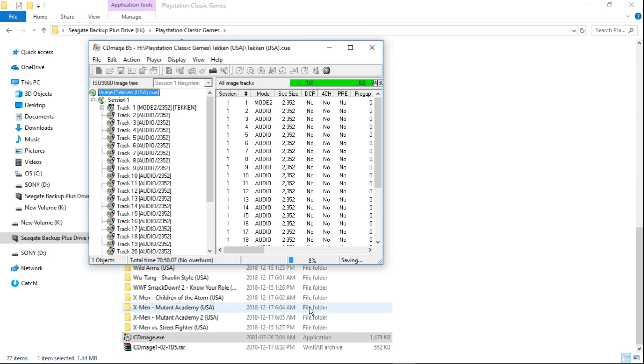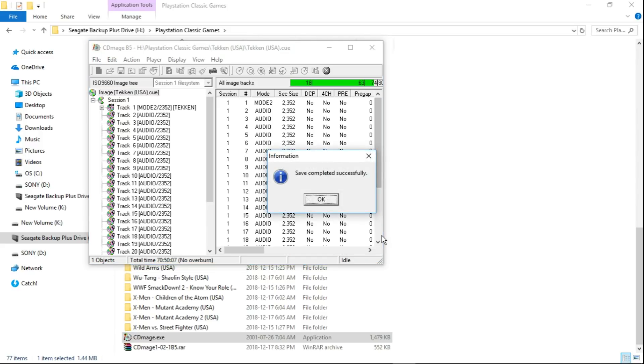You can see the progress bar right down here. It usually doesn't take too long — I'm recording so it might take a little longer than normal, but it shouldn't take that much time. What made me look this up was I was hacking my PlayStation Classic and noticed some of my games weren't working. It turned out the multi-bin games weren't working properly, so I made them into single bin cue and they worked great.